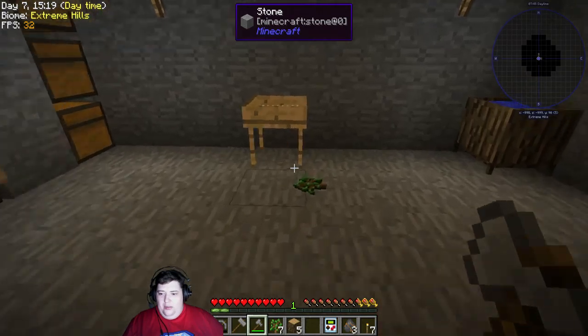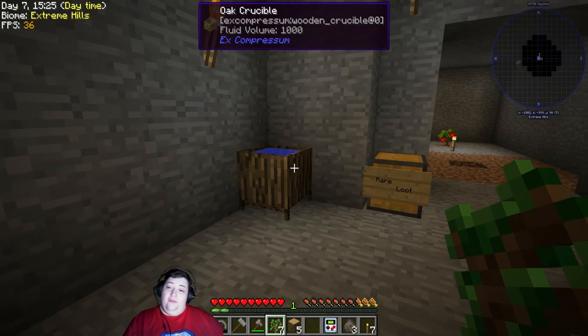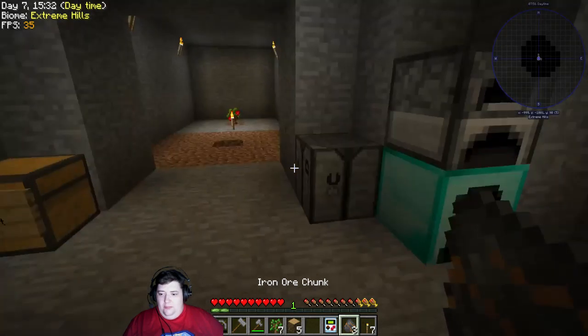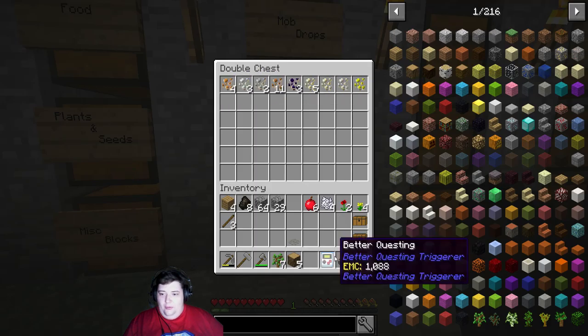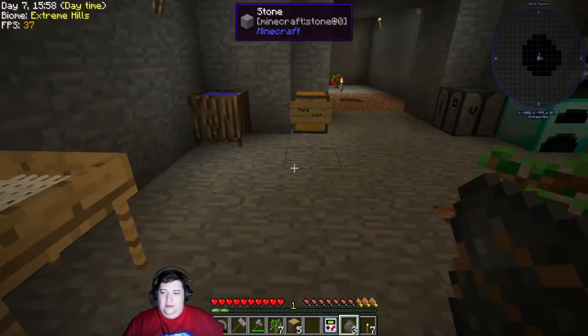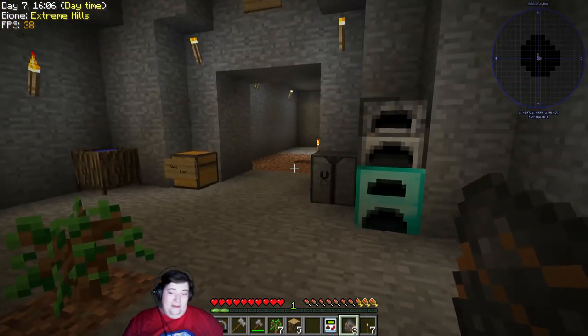I did get Vein Miner working. I don't remember if I showed that on the last one or not, but I definitely got it working now. I ground out a ton of resources, a bunch of ores, and that's how I got these three iron chunks - I ground out 12 pieces of iron which are then turned into iron chunks. It was like an hour to get to this stage, and you guys did not want to watch it at all, so I just basically did it off camera.